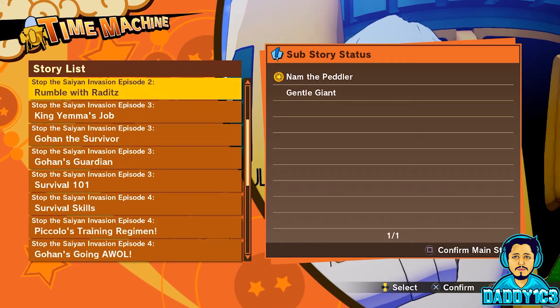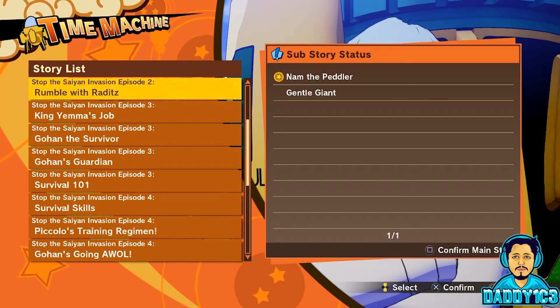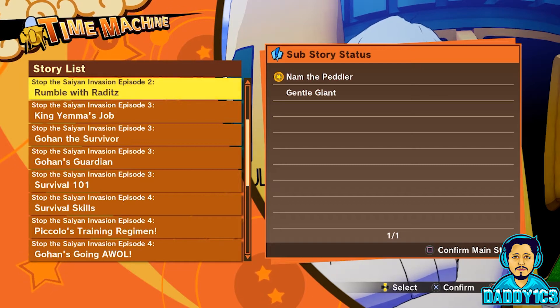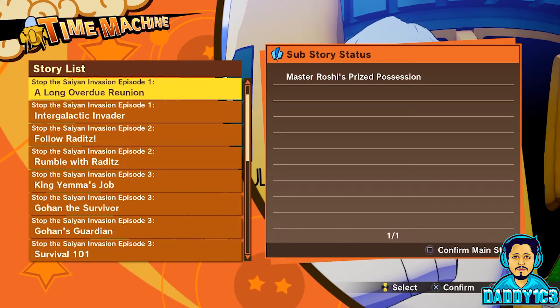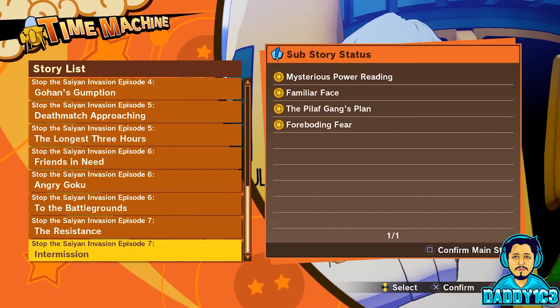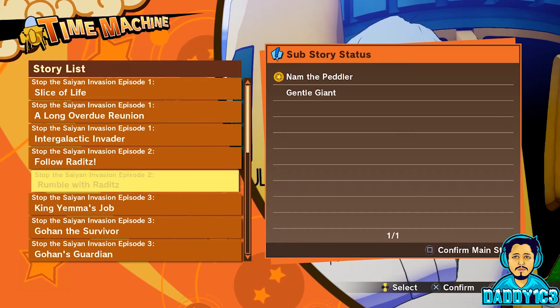Keep in mind that not every sub-story in these lists will reward you with a soul emblem. For example, I missed the sub-story Master Roshi's Prize Possession, but that sub-story does not reward a soul emblem. For a full list, check out my guide on JustPushStart.com — link to that will be in the description below.